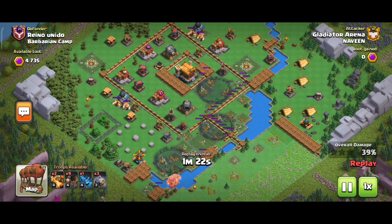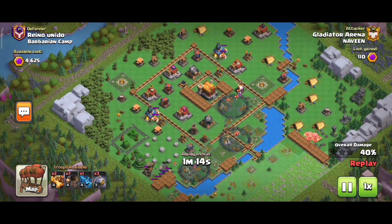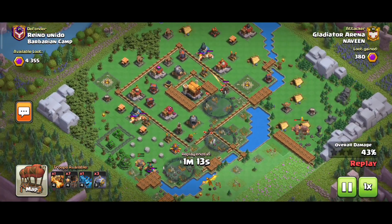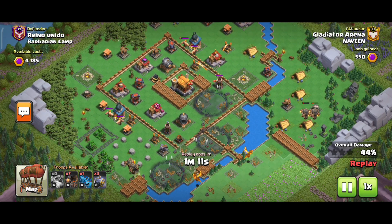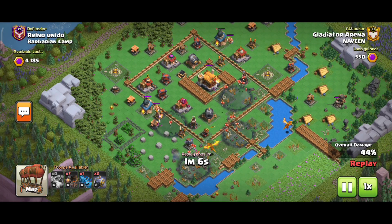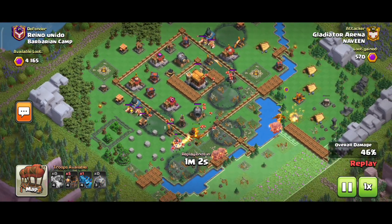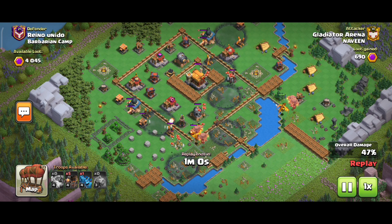We will use the graveyard spell, so we'll have to use the air defense. We are going to clean the air. The graveyard spell is open, so it is our migration. We will use the graveyard spell. The air defense is in the air — I'm going to clear it on top.